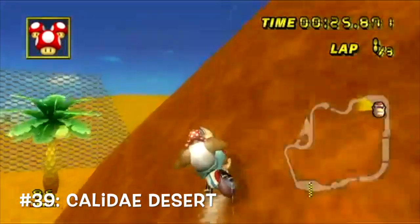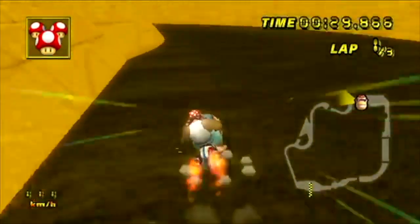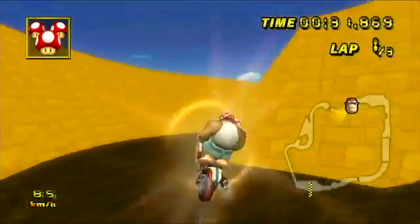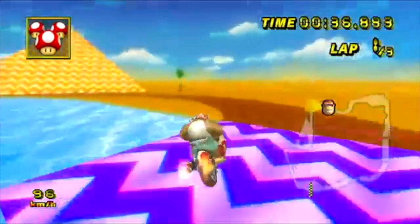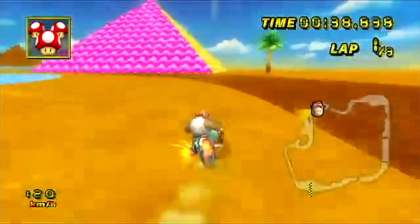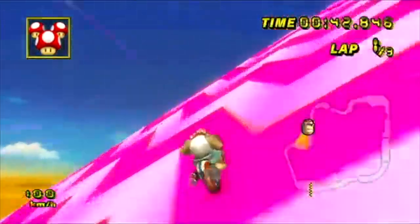At number 39, we have Kaladay Desert. This track is on the list really for one reason: you drive up pyramids — you drive up speed boost pyramids. That's awesome. The rest of the track is pretty typical desert stuff, but driving up a pyramid, now that's nice.